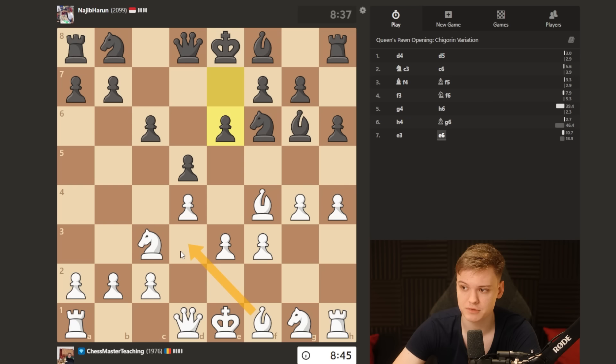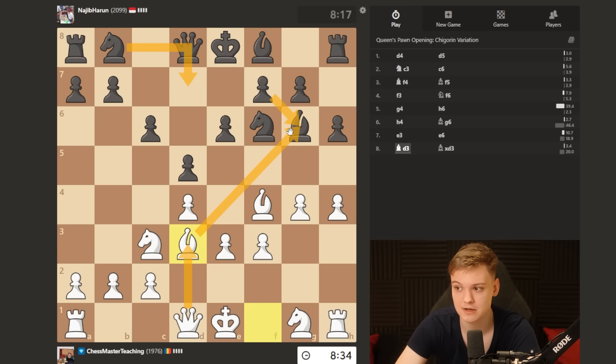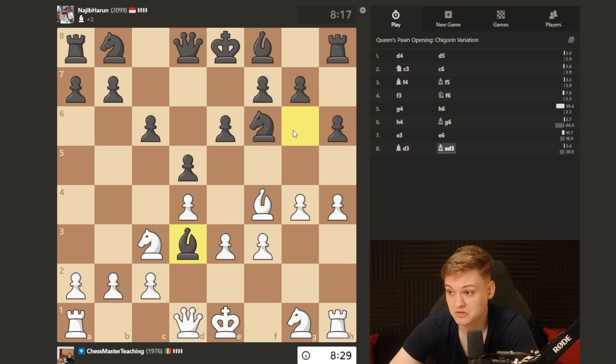Next move we're going to do bishop d3. Bishop d3 is a very nice move because we're developing and we're threatening to take on g6, more or less forcing him to take on d3, which is going to speed up our development a little bit. We're going to recapture with the queen, making room for castling. He has to take — if he does anything like developing, white is really close to winning. After takes and then queen d3, you just give yourself an isolated pawn for no reason — just a very big weakness.